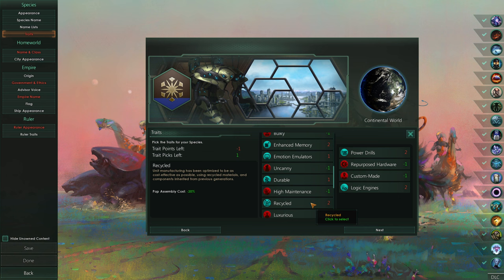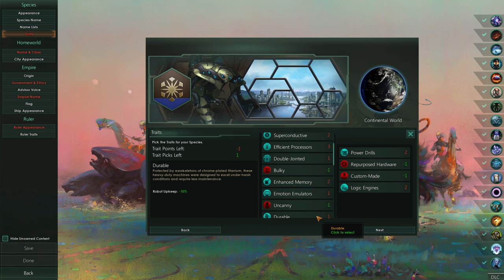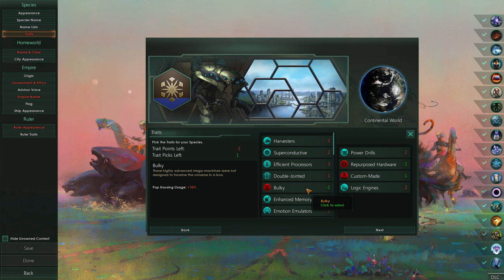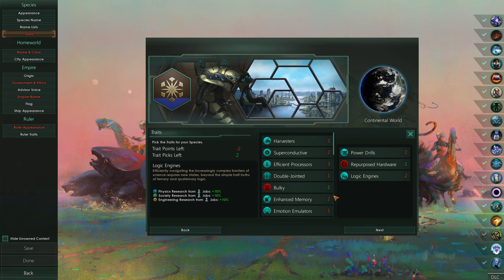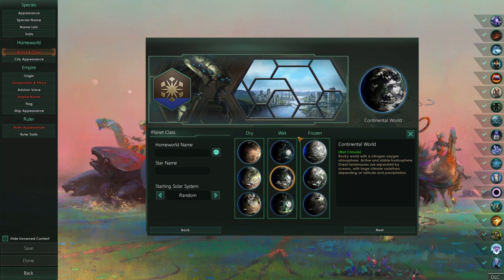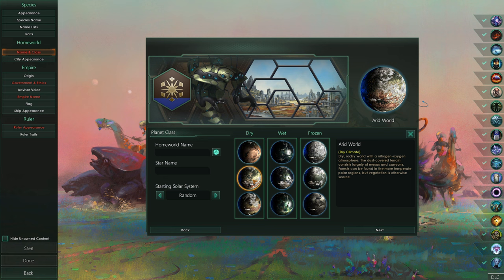We could go for just a minus one. There's bulky, there's uncanny, there's high maintenance. I actually would rather get luxurious than these other minus ones, to be honest. We could just ditch custom made and go for something along the lines of luxurious. We'd have a trait pick left, but that's fine. I think we're okay with that - we would choose probably a relatively dry-ish world, like an arid world, maybe.